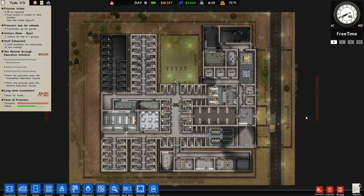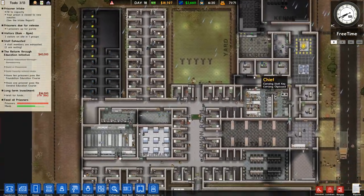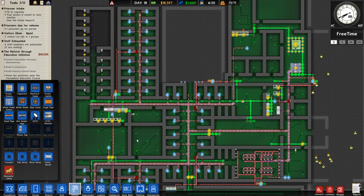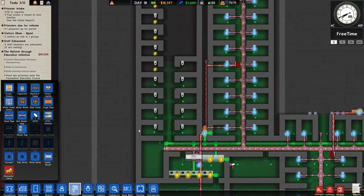Here's our prison — it's small and there are things wrong up here. We had a fire a while ago and need to fix some things. We are paused right now. Nothing's actually wrong, we just haven't laid the pipe here yet.